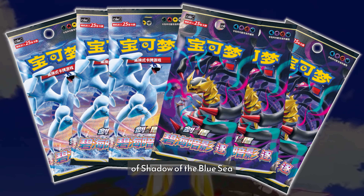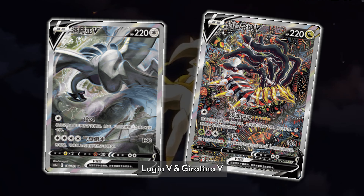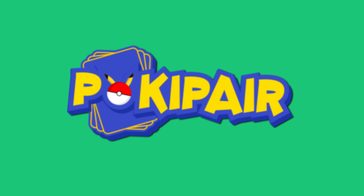Pokemon China have released a one-of-a-kind collection box known as the Arceus Nova gift box. It includes one frame, 64 Arceus themed sleeves, three packs of Shadow of Glory, and six jumbo packs of Shadow of the Blue Sea, which includes both set A and set B. It also comes with two promo packs known as the Brilliant Energy Packs, which gives you a chance of pulling gold star cards — our choice cards — as well as the Lugia V and Giratina V alternate art cards.